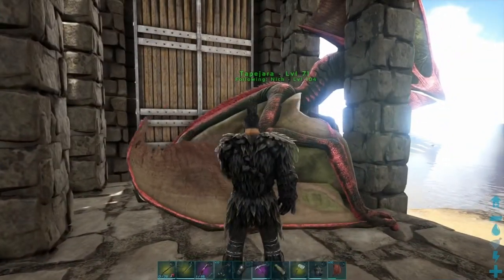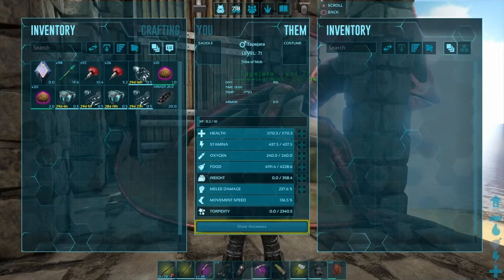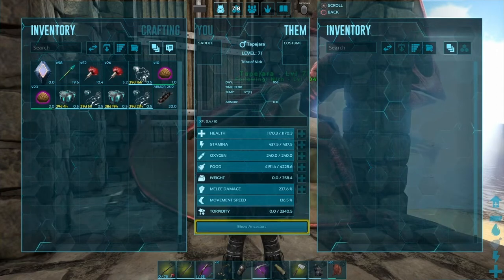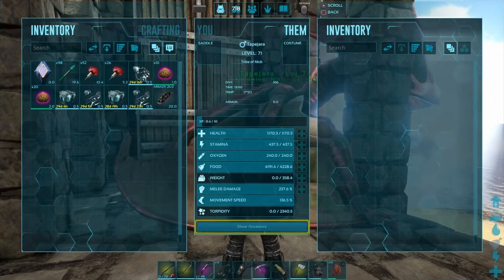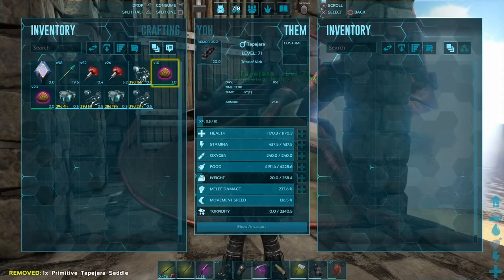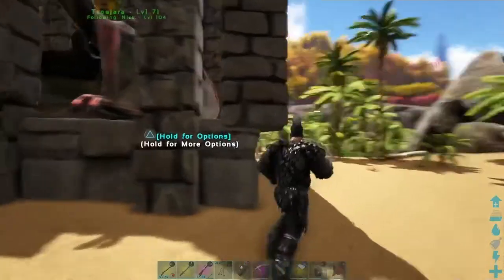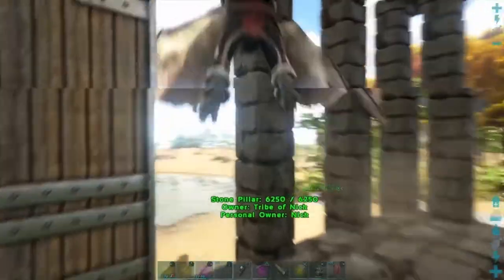Here it is — woke up at level 71 as expected. Quick look at the stats: it's got 1170 on the health, 473 on the stamina — that's only gone up by about 70. The weight's gone up by about 30, and melee damage is just over 100. We could have done with a bit more on the weight and stamina, but we'll put some work into that.